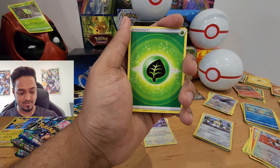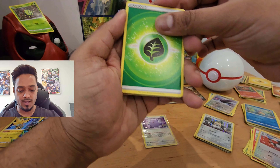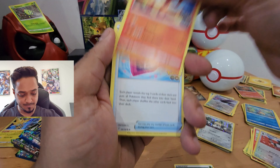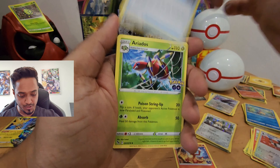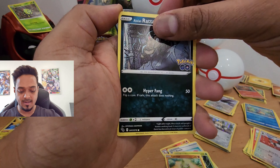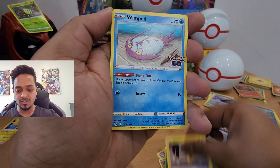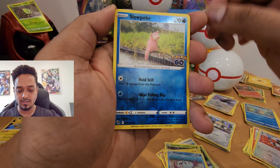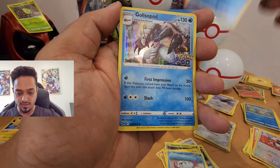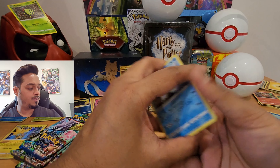The pull rates in these boxes are just awesome. Do yourself a favor and pick up a Pokemon GO pack. What I've found is that these Dragonite V-Star boxes specifically have the best pull rates. Fourth pack from box two: energy, Charmeleon, Lure Module, Aridose, Leavanny, Alolan Raticate, Spearow, Pikachu, Weedle, Slowpoke, reverse holo, and a Golisopod holo.